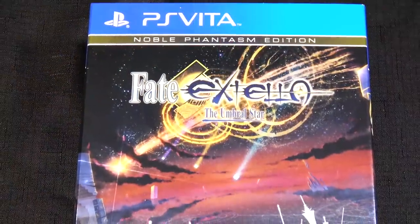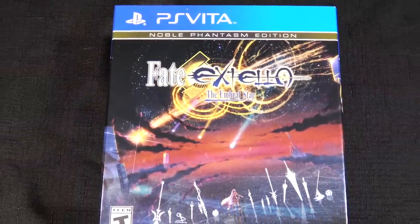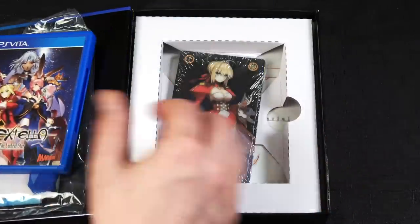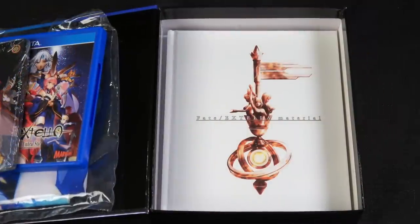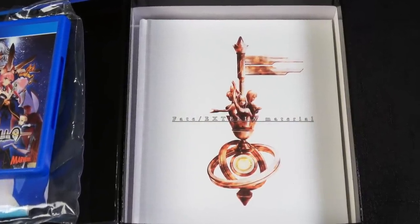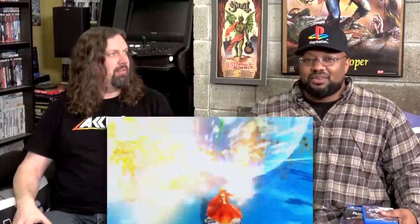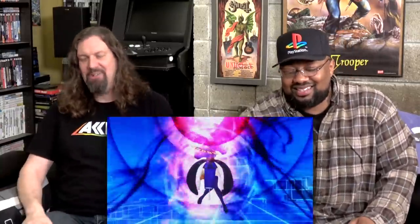Next game I want to show off is Fate Extella Umbrella Star. I call it Fate Stay Night because of the anime series, but they have all these different names. This is like a hardbound case — it comes with an art book, some cards, and some kind of shirt. The gameplay is like Dynasty Warriors, endless waves of people coming up, more like arcade fun. You're buying new Vita games, and it's 2018! Who knew?